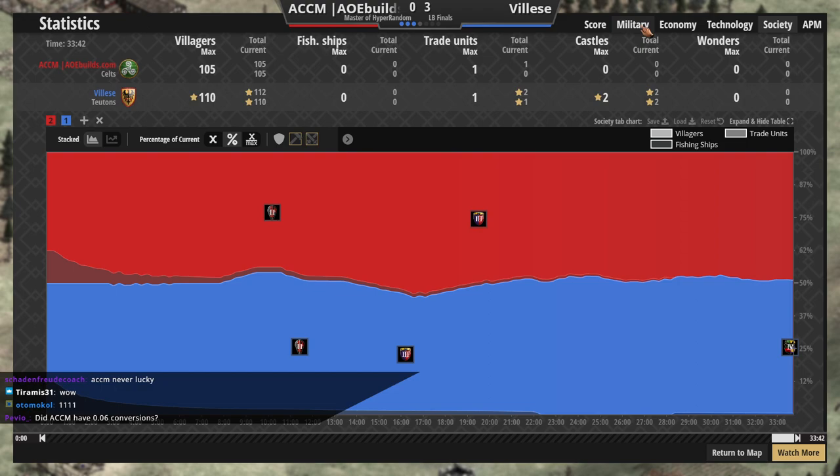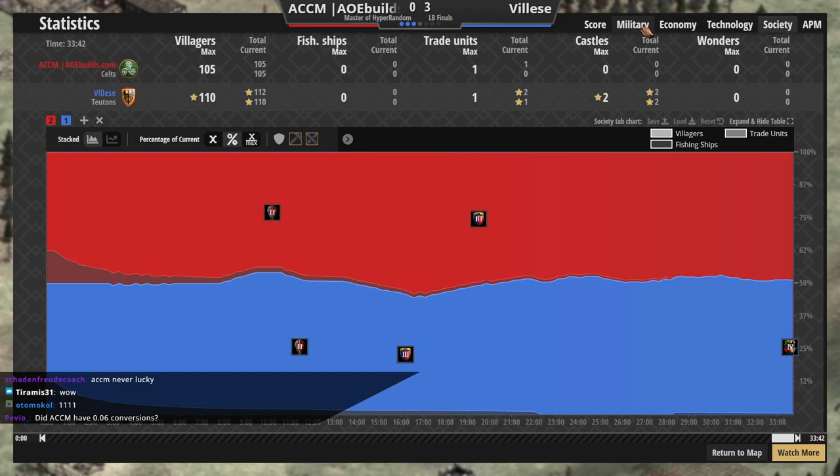Did ACCM... No, that is the ratio of conversions to desertions. So it's like a 16 to 1 ratio — and 1 divided by 16 is 0.06 to 2 decimal places.